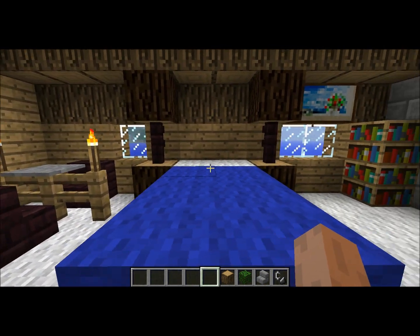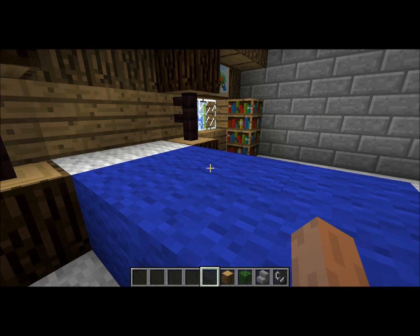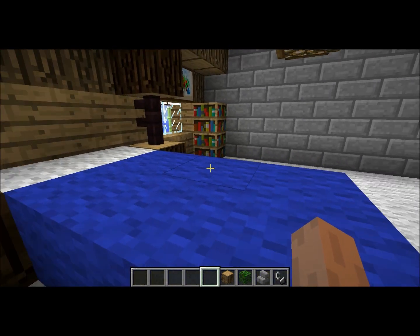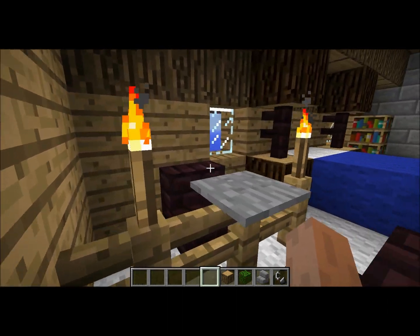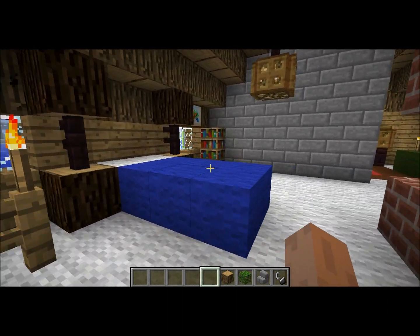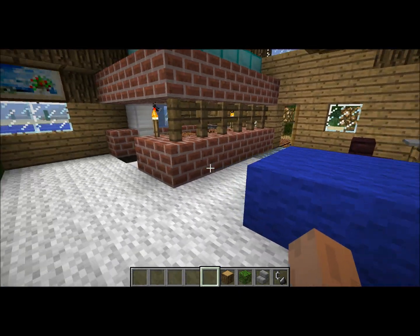Got a king-sized bed - fit for a king in this one. It's even royal blue. I'm sure a king would love this shit, if I knew a king. Nice little table over here so you can eat your snacks outside the bed, cause I hate crumbs in the bed - they stick to you and shit.